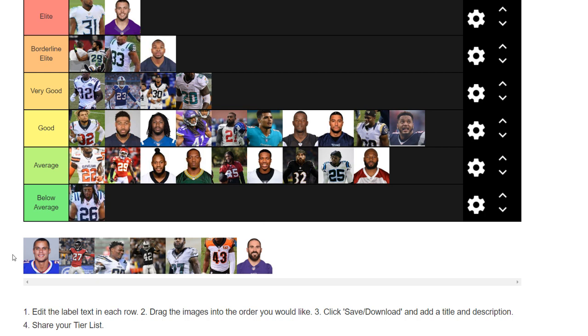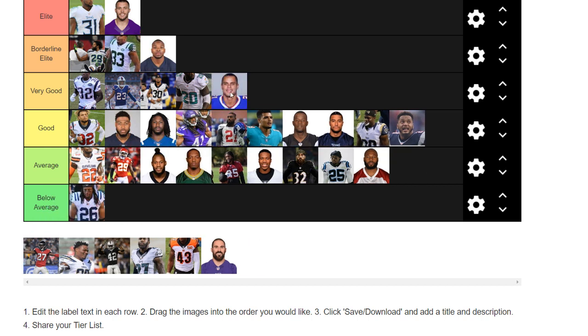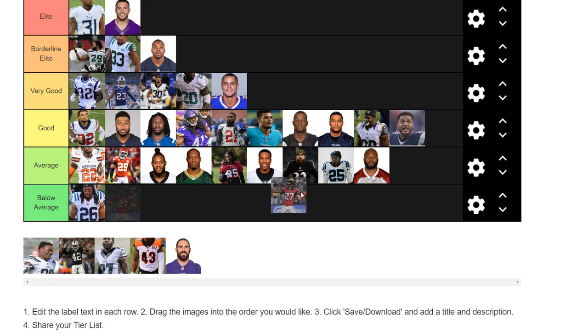Jordan Poirier — I think he is super underrated. When people talk about the Bills' safeties, they mainly go straight to Micah Hyde. I actually think they're pretty even — it's hard for me to split them up. I'm going to put them both under very good — a pretty darn good duo the Bills have there. DeMonte Casey was a pretty darn good playmaker last year. He's another up-and-comer. I'm going to put him under good — he had a good season last year and could get better.